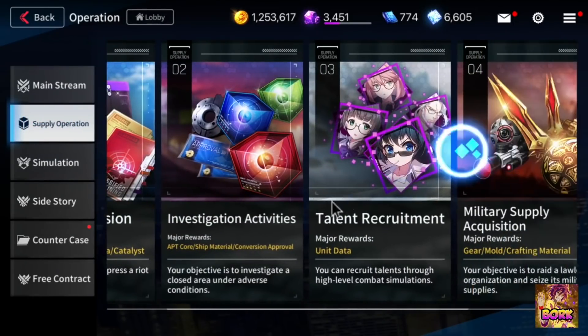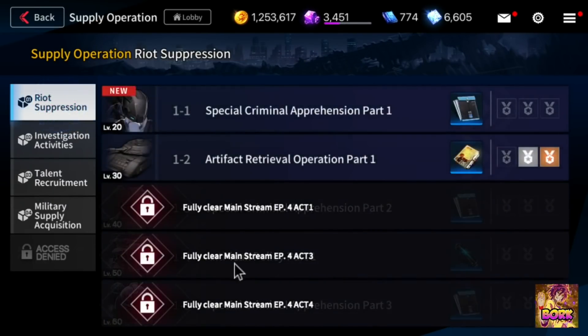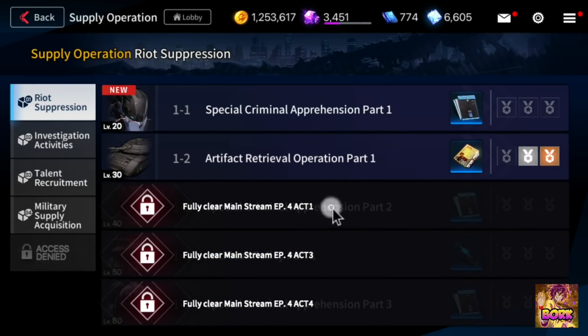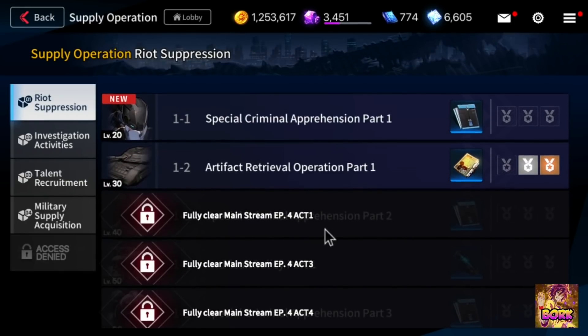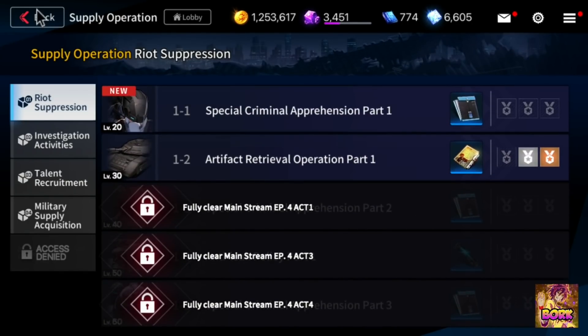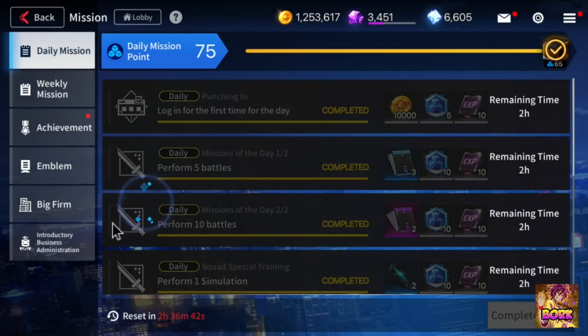You can also go into supply operation, and some people like to do stack operations there. But you should save this until the late game, because most of these aren't worth it early on. Maybe the EXP one might be worth it if you want more EXP to level your units, but that requires completing episode 4 act 1.